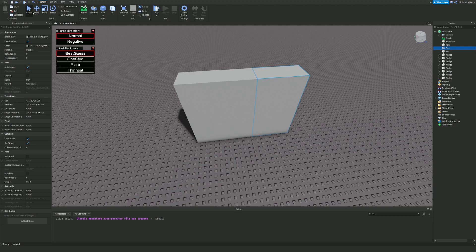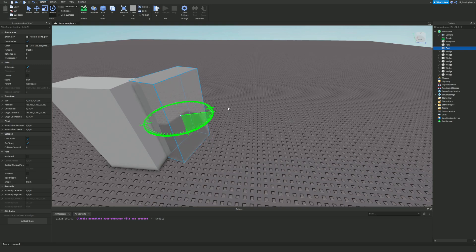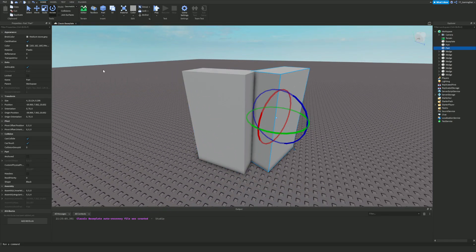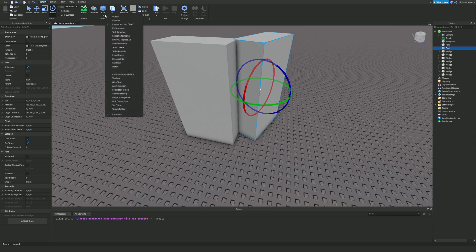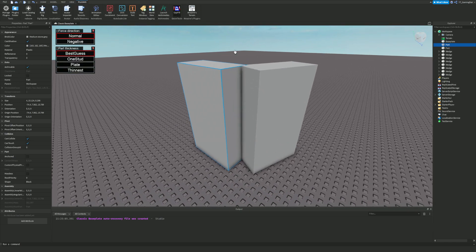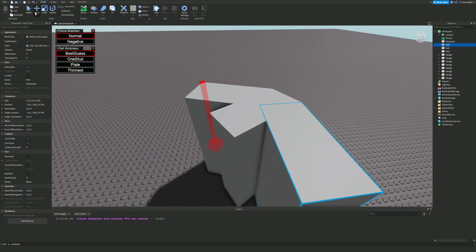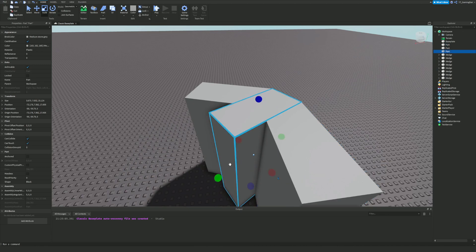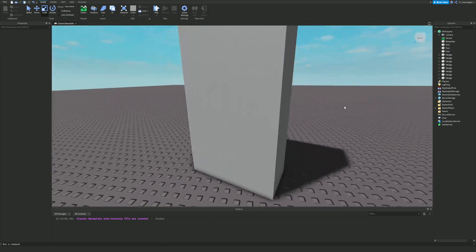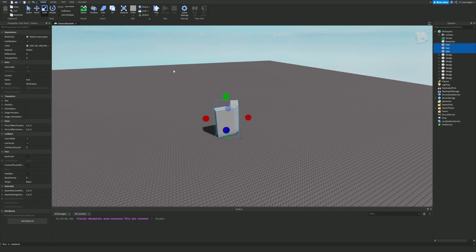You probably won't use this for parts right next to each other since you'd just weld them together. But if you're making parts that curve around a corner and don't want to mess with sizing a wedge part perfectly, this plugin is great for you — it eliminates that hassle. You can fill in a corner and if it's too thick, just scale it back. It creates a perfect corner for a wall.